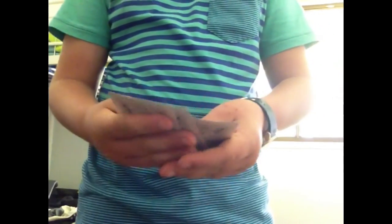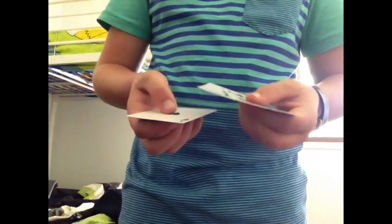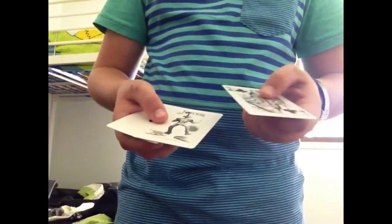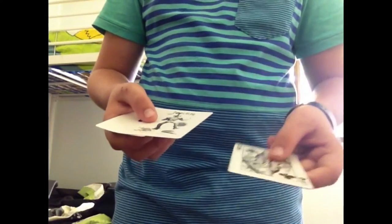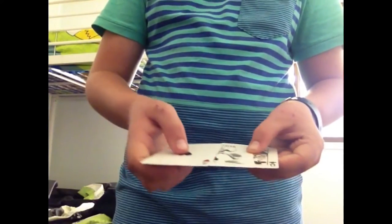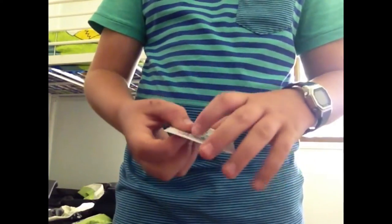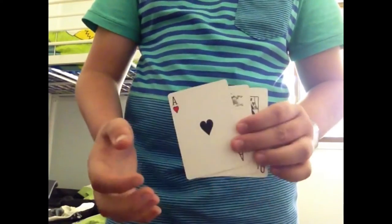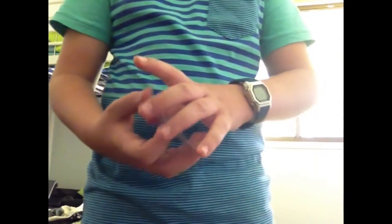You're going to need to put them in this order before you start the trick. You're going to need the Joker second from the top. So you're going to have the Queen on top, the Joker second from the top, and the Ace on the bottom. So now you've got the Queen on the top, the Joker second from the top, and the Ace of Hearts on the bottom.